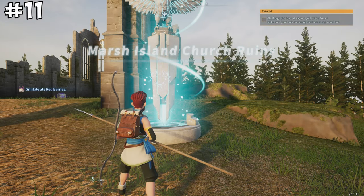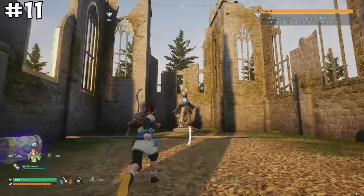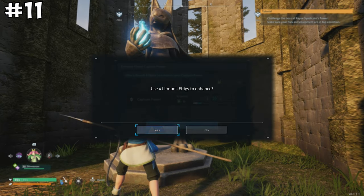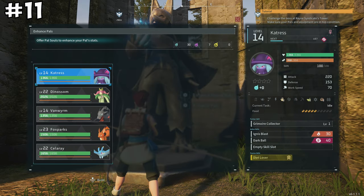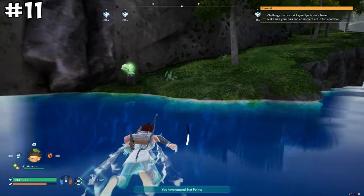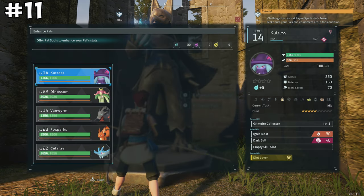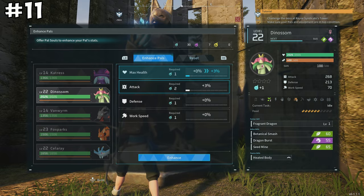The Statue of Power is a great upgrade tool. You can find these large statues in the wild, and once you have ancient technology points, you can craft them yourself. Use lift monk effigies to upgrade your own capture power, or use pal souls to power up your pal stats — a great way to progress beyond just the basic leveling system.